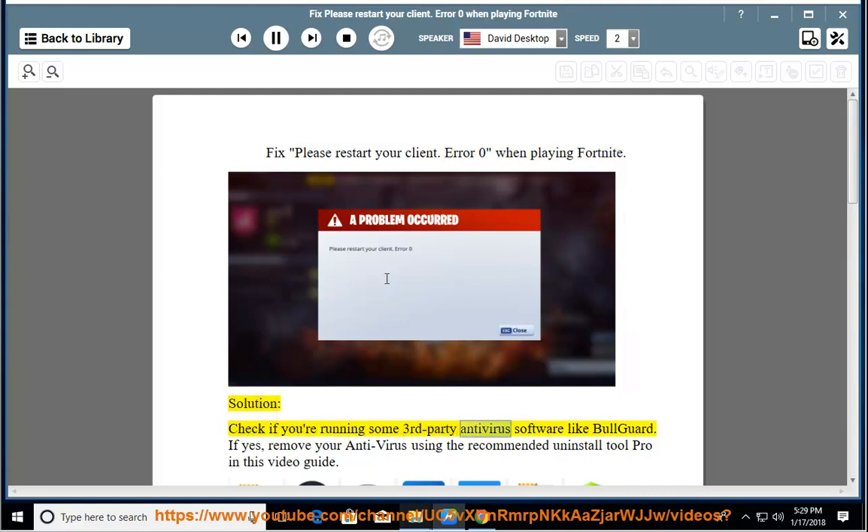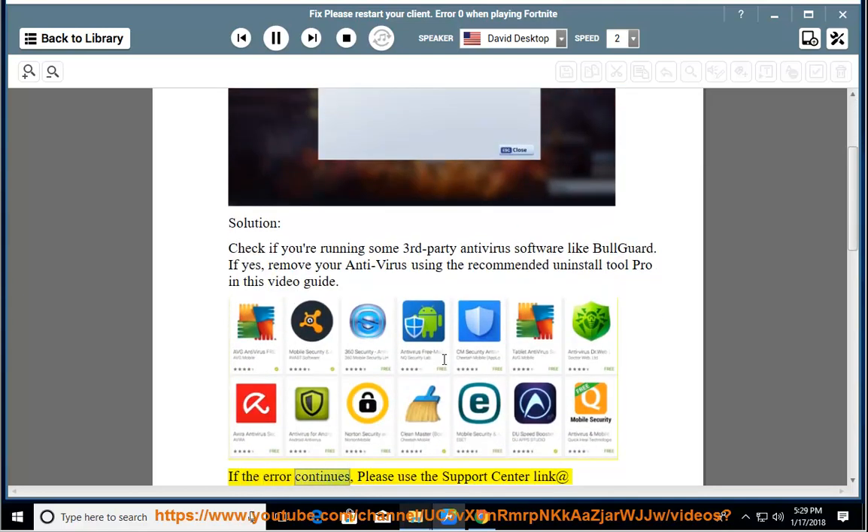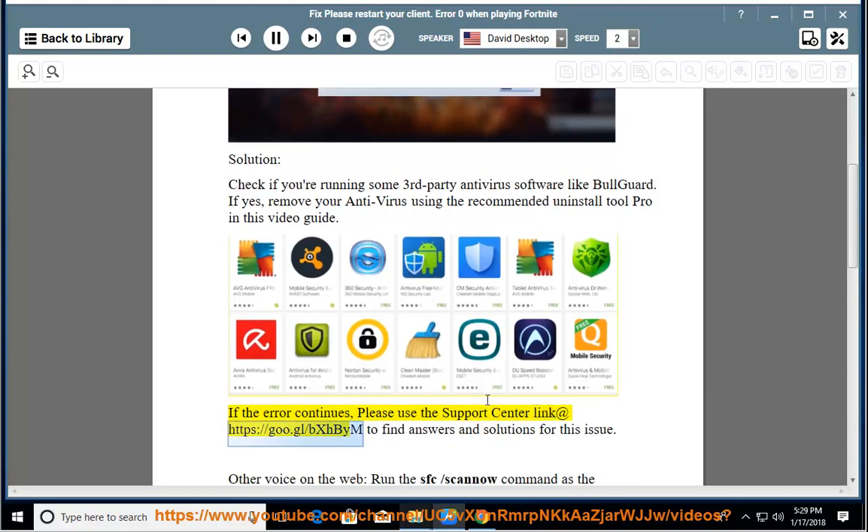Solution: check if you're running some third-party antivirus software like BullGuard. If yes, remove your antivirus using the recommended Uninstall Tool Pro in this video guide. If the error continues, please use the support center link at https://goo.gl/bxhbeam to find answers and solutions for this issue.